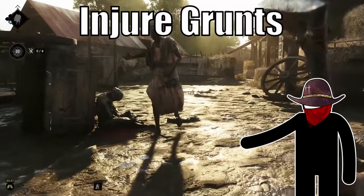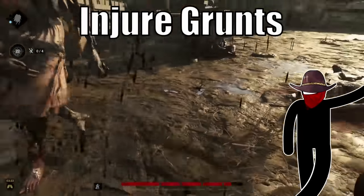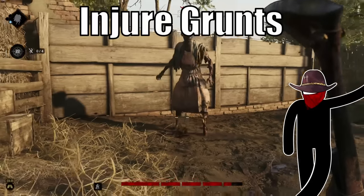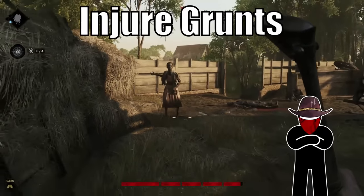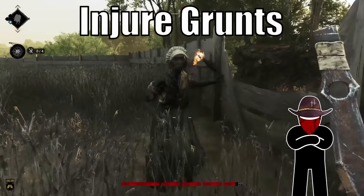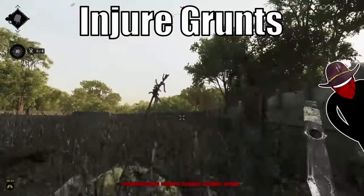Now for some reason, Hunt allows you to injure grunts. I can't remember a single time where this had a meaningful impact on a match, but it does exist. If you damage the leg of a grunt, they can no longer run and are limited to a slower shamble. When the arm takes damage, if they're carrying a tool, they're going to drop it. That's right — grunts can carry items.